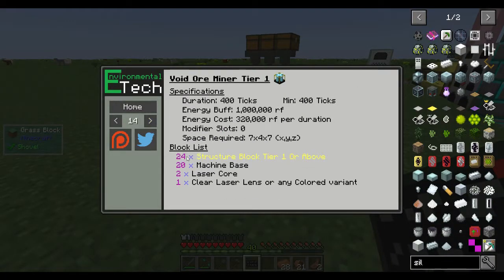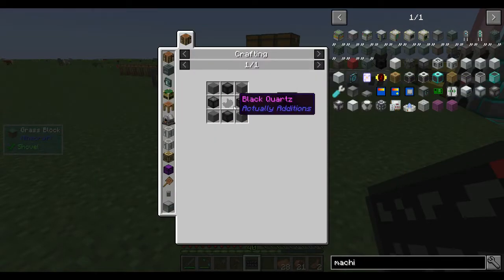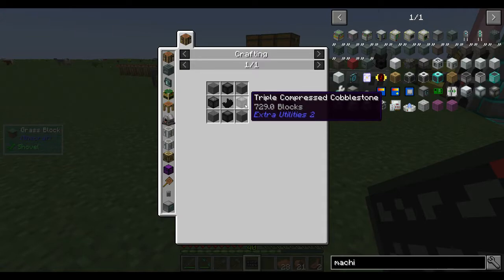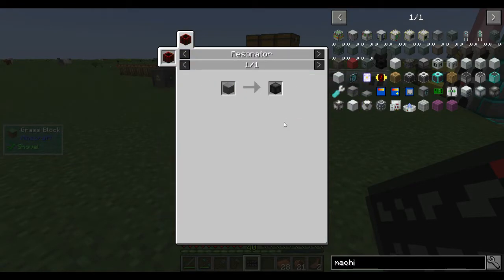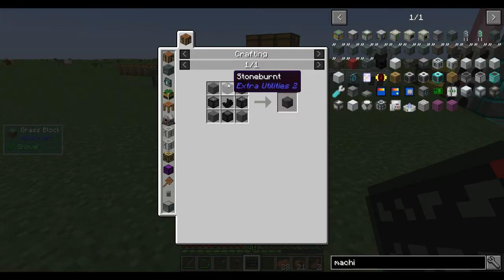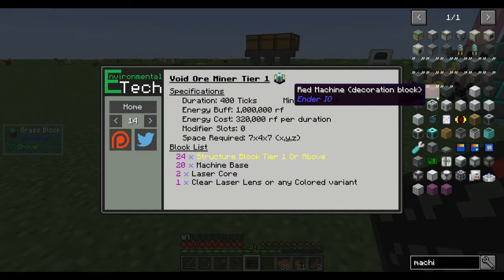For the void ore miner we need 24 structure tier one blocks - roughly a stack of electrical steel, machine basic core, and machine base. The machine base needs triple compressed cobblestone. We need a resonator - we have those, we can do it. We need 20 of the hard stone components, so 20 triple-compressed - that's relatively simple enough. We can build that already.